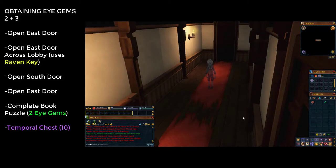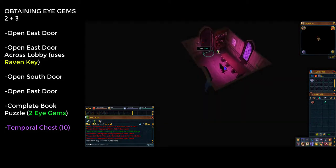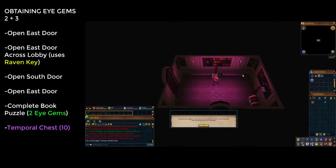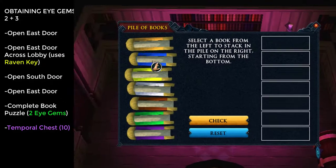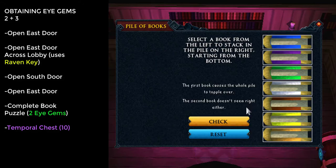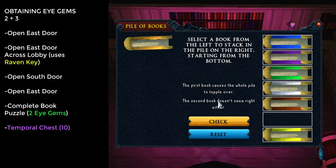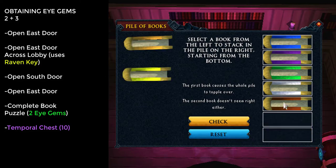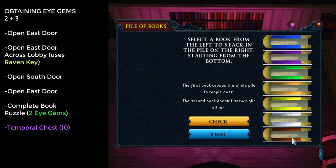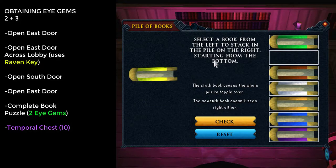Entering the raven door triggers another cutscene. After it, open the southern door, then in that room open the eastern door to find your first puzzle — a pile of books on the floor. Click the pile to begin; you must stack the books in order. Place them in any order first and read the messages to learn which books are out of order, then swap books until the hints change. You don't need to remove all books if the pile falls. Completing this gives you two eye gems.